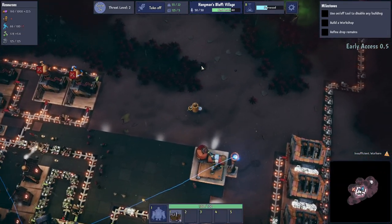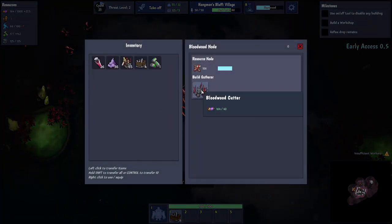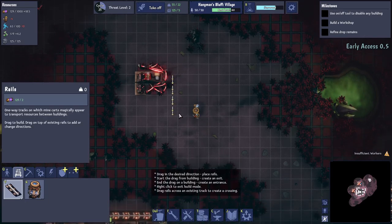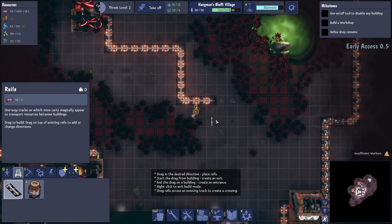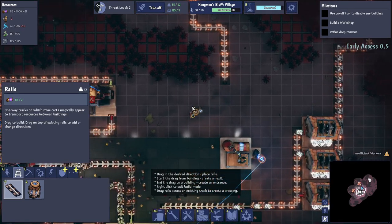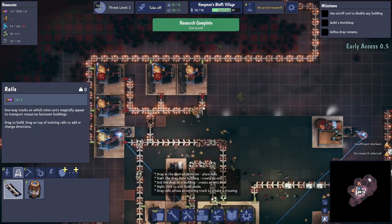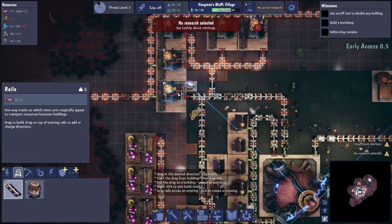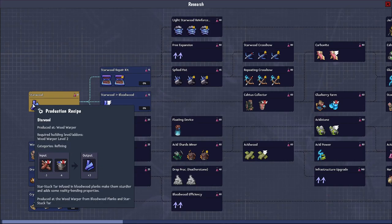We need to harness the power of this wood over here. The research has cost flux — that costs flux to expand. So they don't have enough wood now — did they destroy my building? The research is now done.